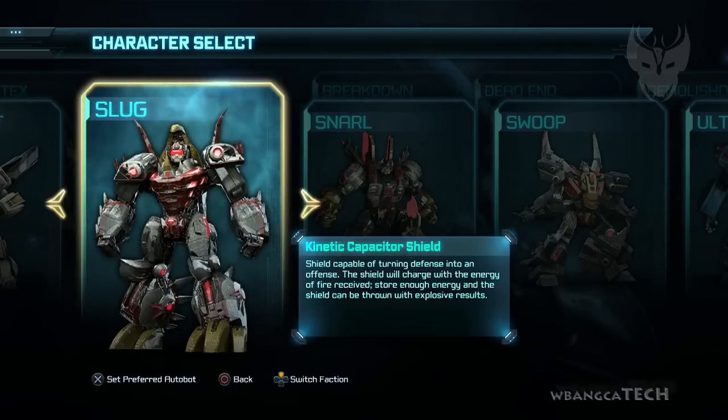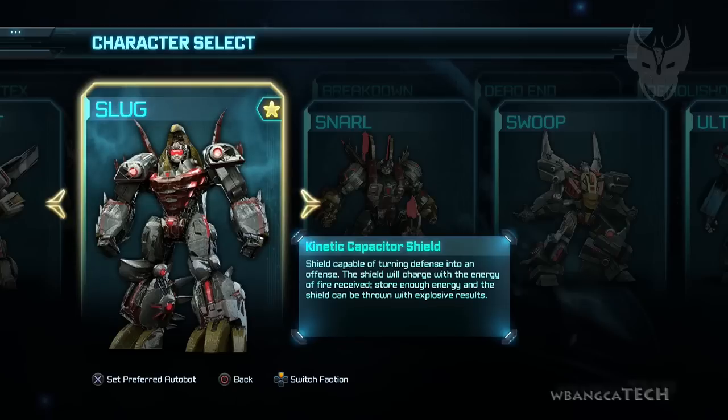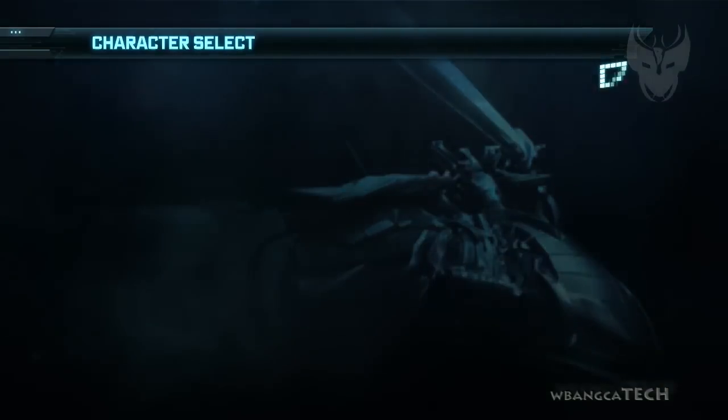Now we're gonna look at the next Dinobot — Slug right here. This is the bot we're looking at and you don't see this bot in the game normally, so you have to select him here. We did unlock him, and he has some sort of shield as his bonus.